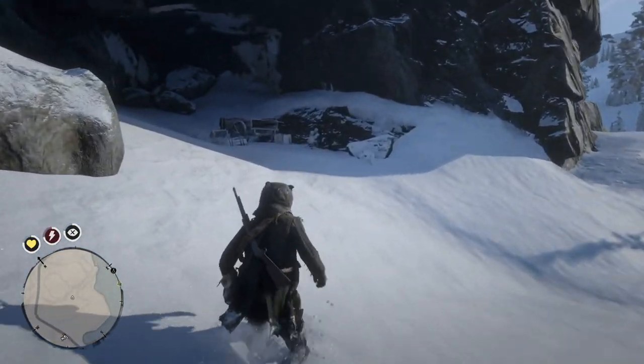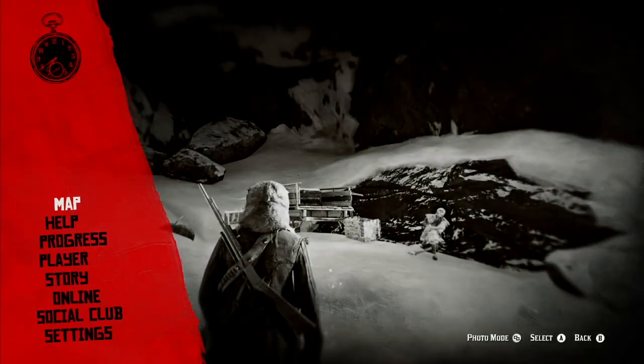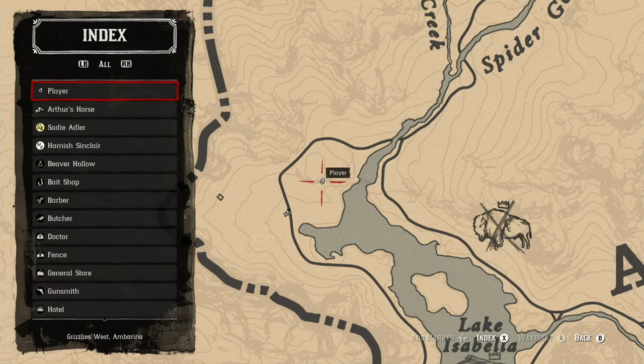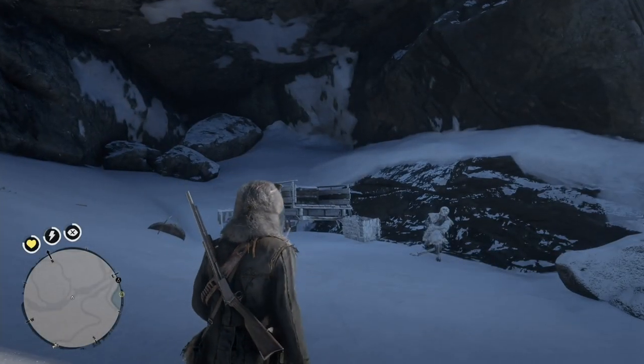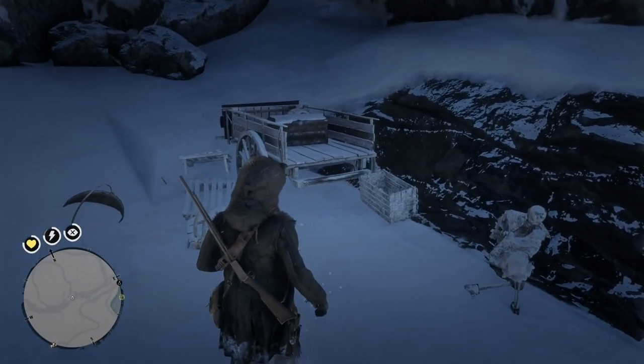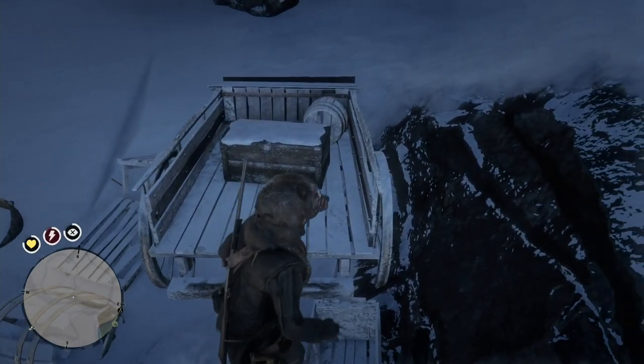I fast traveled to Colter and rode my way down. There is this cave with a wagon and a corpse. I'll show you on the map — it's right here above the northwest corner of Lake Isabella. Getting onto this wagon is a pain, but you see that trunk — that's where you can get your cobalt petrified wood.